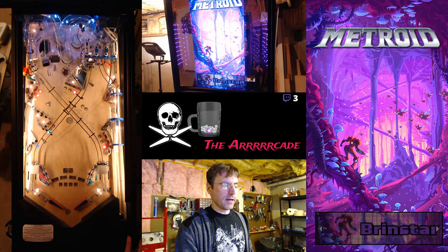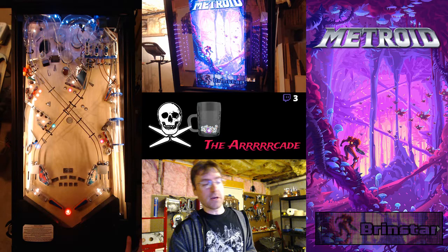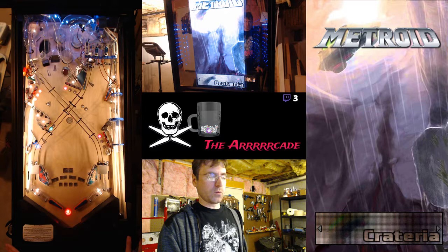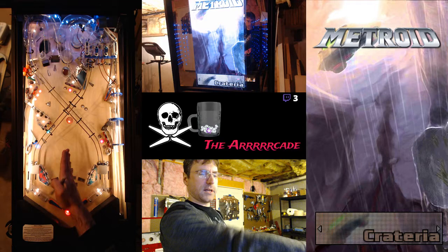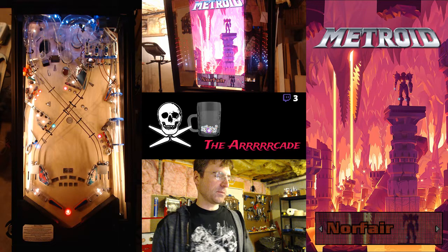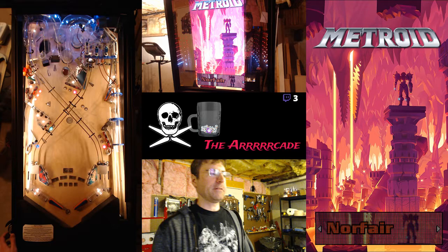Brinstar is a two-ball multiball, a la Quill's Quest, but it's also not worth any points right now. It's fun to play and you can use it to build up the base game, which I'll get to later. Criteria is a mode where you have to shoot both orbits and then the scoop in order to land the gunship, and then you get to explore the planet. Norfair is a bunch of blinky shots — get all of them and then hit the side ramp, and that's worth more points, though planet exploration isn't implemented there yet.